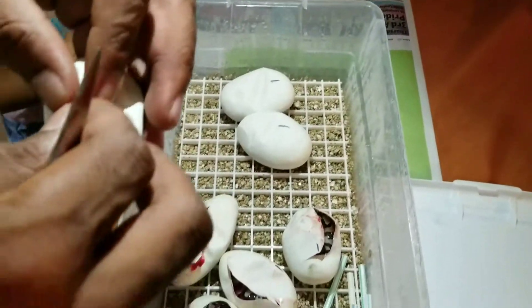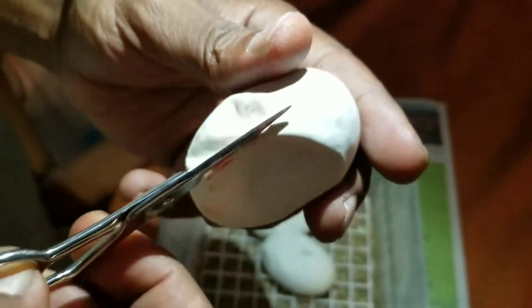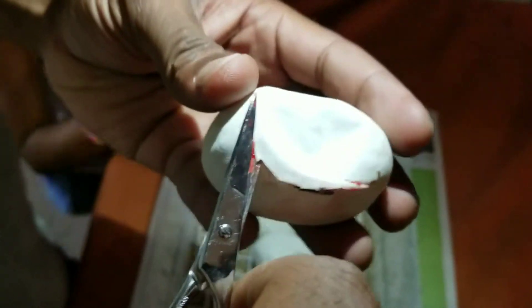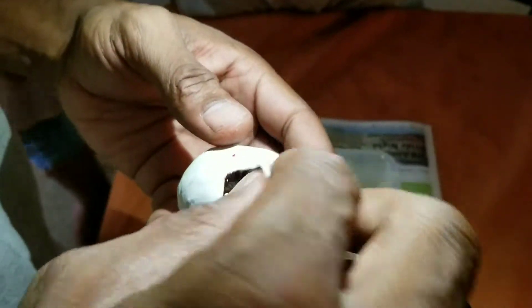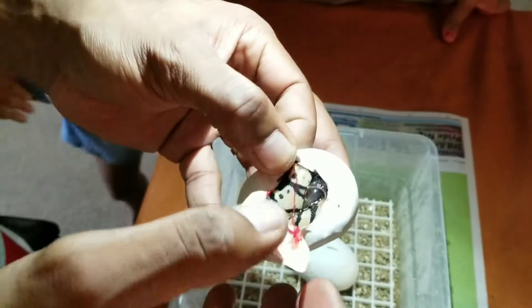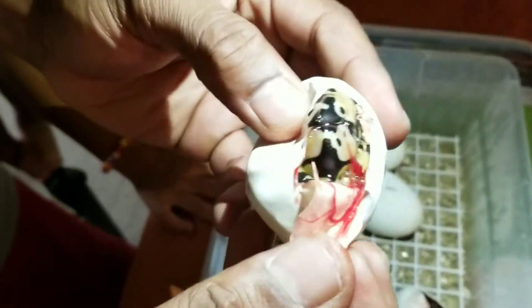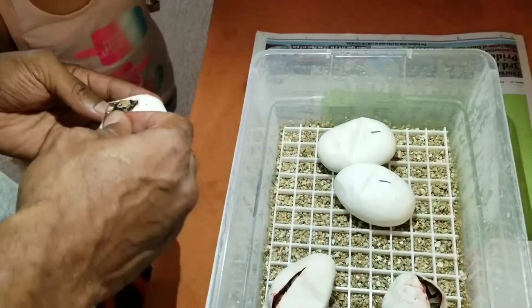Egg number five. Got my wife and my daughter on the cameras. What is this? This is a nice looking pastel — very bright looking pastel. No calico in this one.